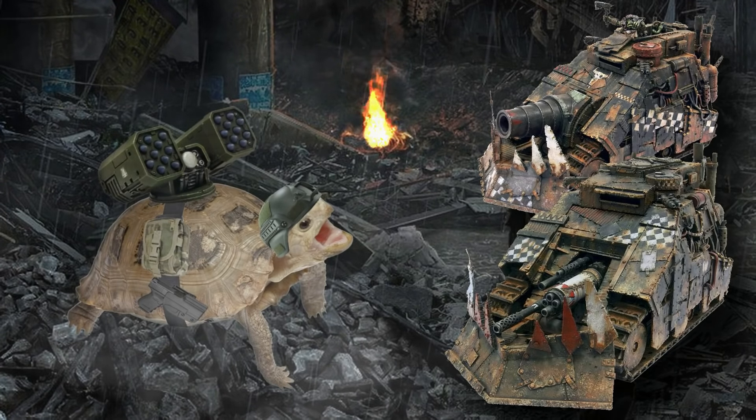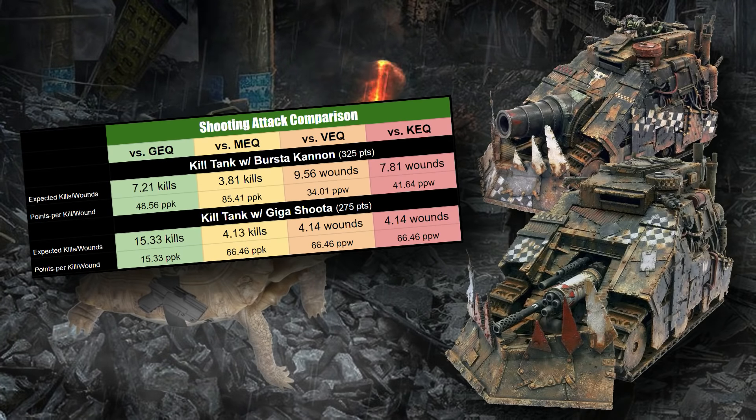Now let's compare the two weapon options mathematically. Which gun do you want on your Killtank? I'm comparing them against common stat lines: Guardsman equivalents (T3, 5+ save), Marine equivalents (2 wounds, T4, 3+ save), Vehicle equivalents (T7, 3+ save), and Knight equivalents (T8, 3+ armor, 5+ invulnerable). In all cases I included all weapons on the Killtank and assumed optimal firing position — main gun at half range for +1 to hit, Scorcha also in range.